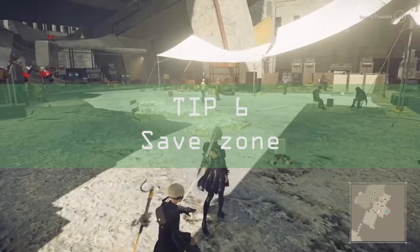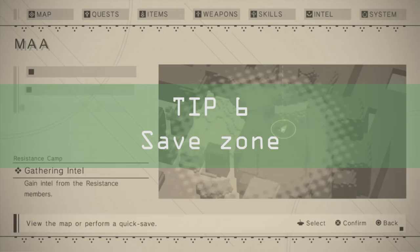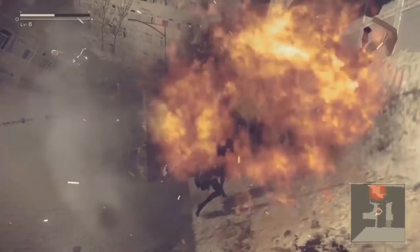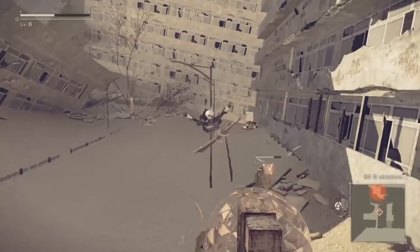Tip six. Nier Automata does not save automatically. Dotted around the world, you'll find little terminals. These are generally guarded by a small mob of machines. Take those out and you'll have access to new map data and the ability to save your progress. Certain other save areas will also allow you to save, but whatever you do, make sure you make the most of those save zones before heading out into the wilderness.